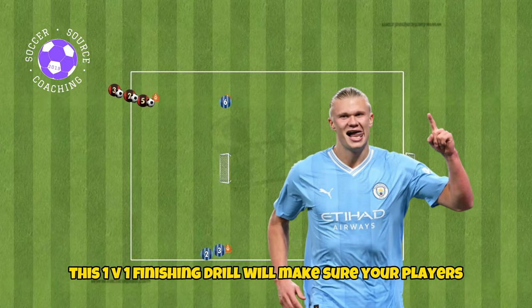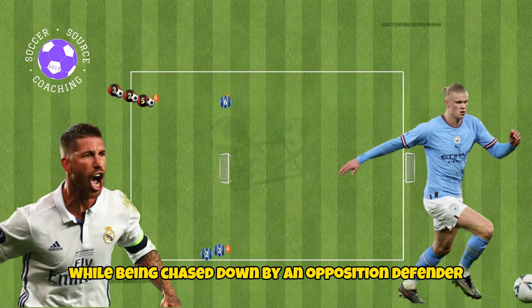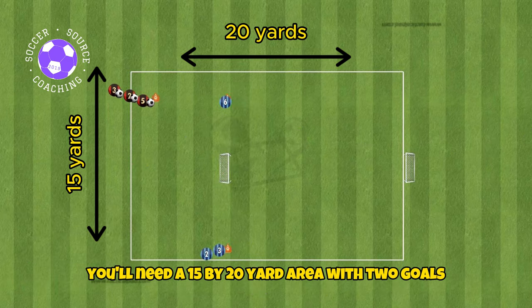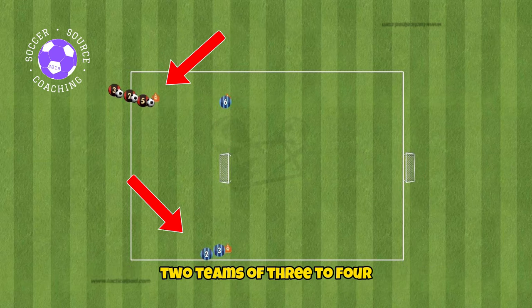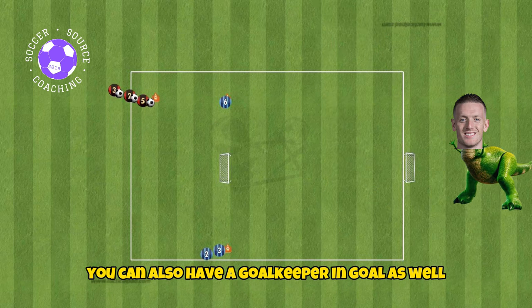This 1v1 finishing drill will make sure your players are calm and confident going through on goal while being chased down by an opposition defender. For the setup you'll need a 15 by 20 yard area with two goals, three cones, two teams of three to four, and three soccer balls. You can also have a goalkeeper in goal as well.